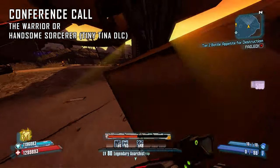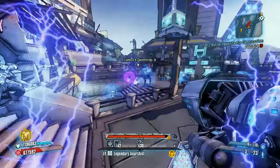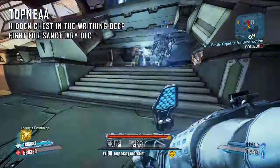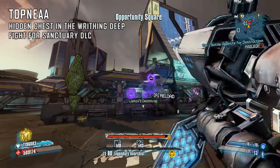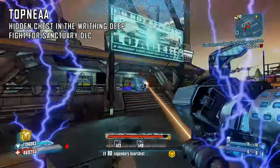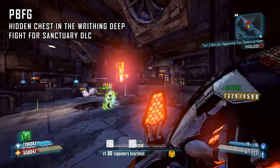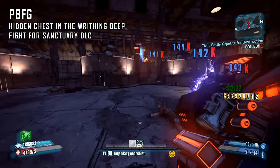I'm going to talk about two launchers. The first is the Topnia — an E-Tech Vladof rocket launcher that, like other Vladov launchers, consumes only 2 ammo for every 3 shots. It also has a fast fire rate compared to other E-Tech launchers and a large explosion radius. The second is the PBFG, which has a high base damage, consumes 2 ammo per shot, and also has a large blast radius. Both of these can be found in the Hidden Chest in the Writhing Deep.